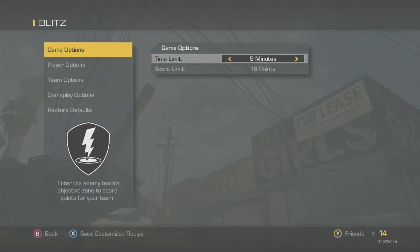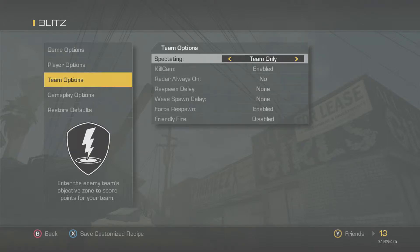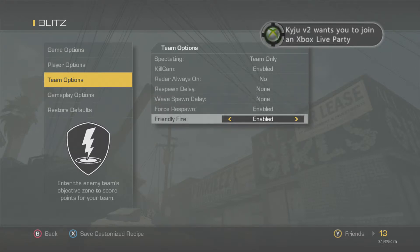First, go to game options. The time limit's gonna still be five minutes, but you're gonna have the score limit set to unlimited. And then you're gonna turn on friendly fire.